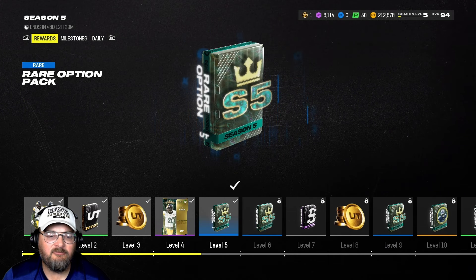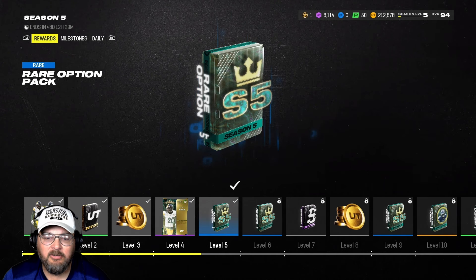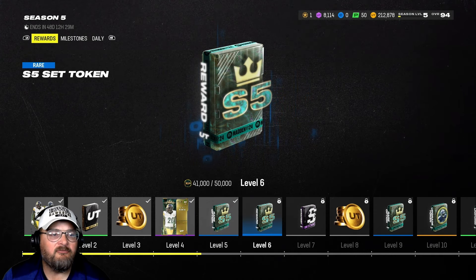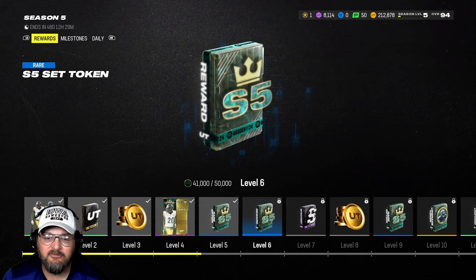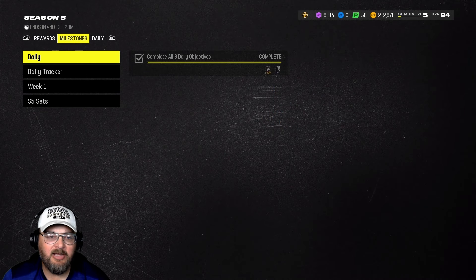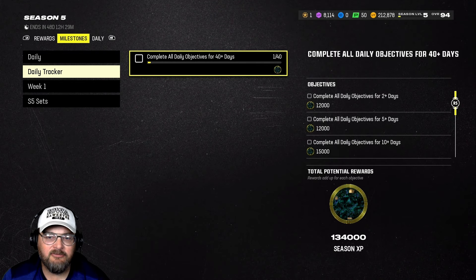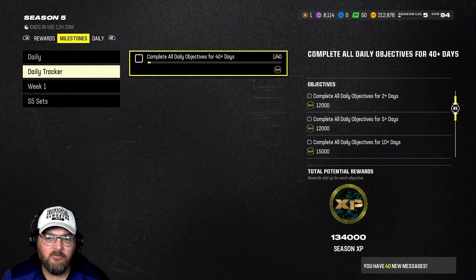In Season 5 we've earned Patrick Peterson — he's in our lineup now as a backup corner for now, but he gets some fantastic abilities when we get him all the way up. Got a gold player pack in the Season 5 rare option pack, which I'll open in a little bit. We're about 9,000 XP off our first set token — we'll save all four of them to get a 97 overall.